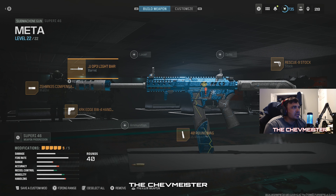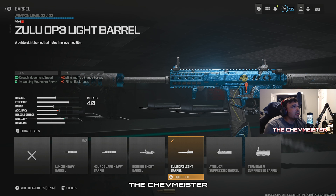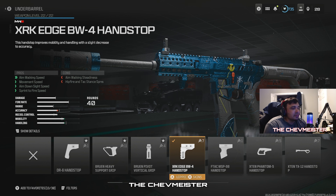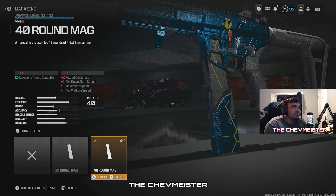I don't have these pre-built, but I'm just going to kind of go over the loadouts as I go. The number one SMG I think right now for close range is the Superi 4.6. What I'm running on it is the HIM35 flash hider, the Zulo Op 3 light barrel — it's going to help your aim walking speed along with your crouch movement. And then the XRK Edge BW4 hand stop, which helps with aim walking speed, movement speed, crouch movement speed, ADS, and sprint to fire.